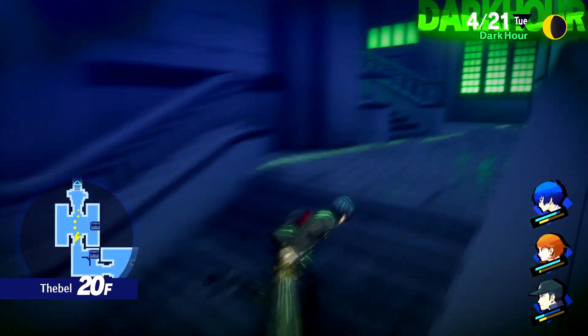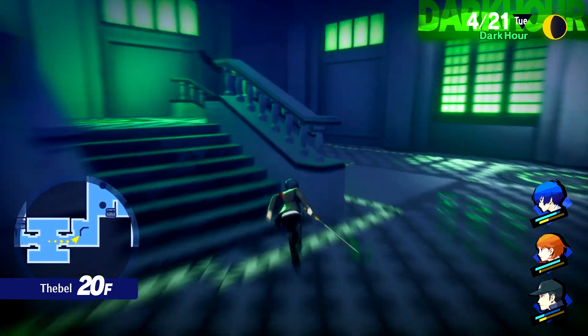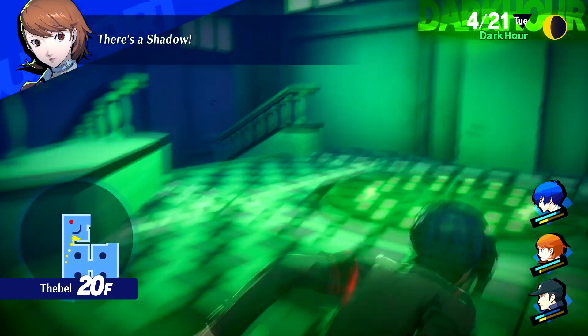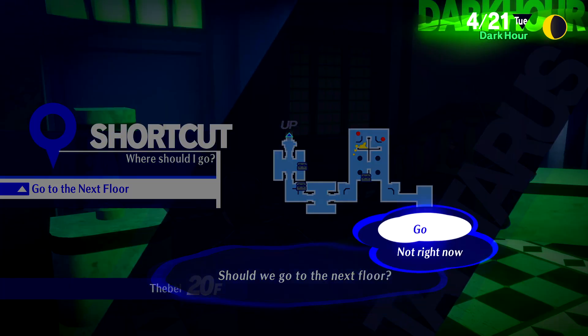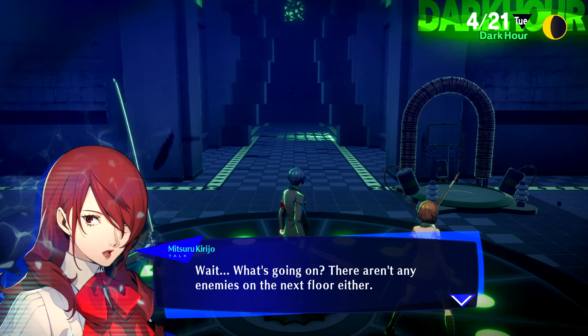Let's double back real quick and make absolutely sure there's no treasure that I missed. One nice thing about this version of Persona is that when there is something notable on the floor — like a rare or locked treasure chest — there'll be a little message on the side to let you know. There don't appear to be any enemies on this floor or the next.